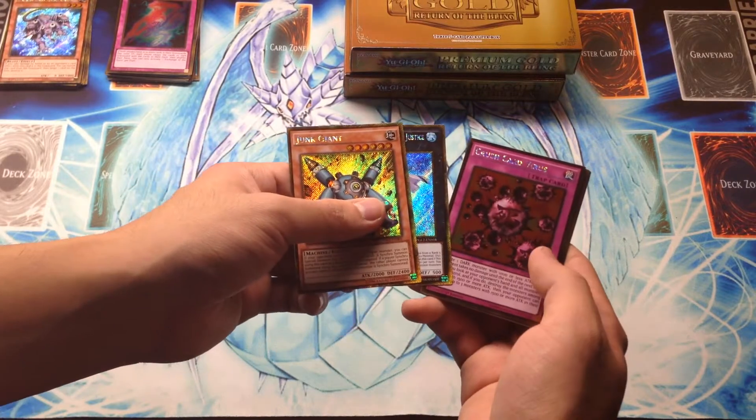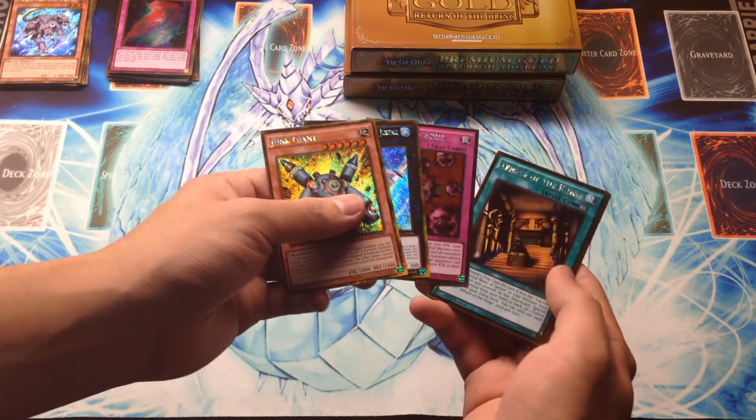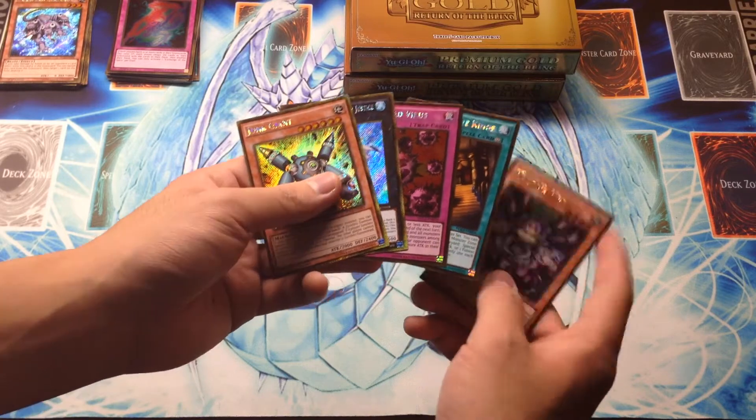Junk Giant, Frozen Lady Justice, Crush Card Virus — awesome pull — Temple of the Kings, and Trap Tricks Attracts.